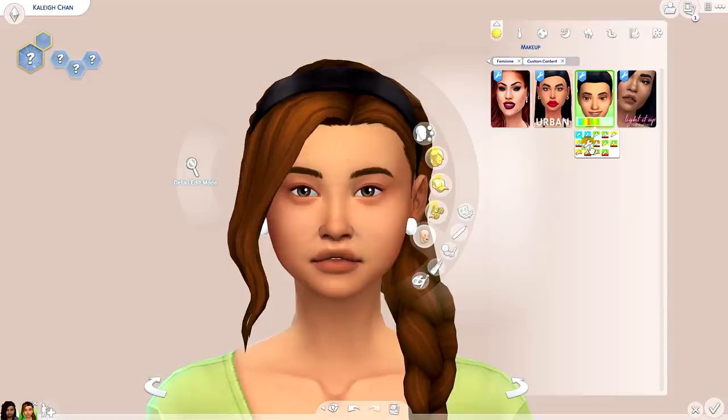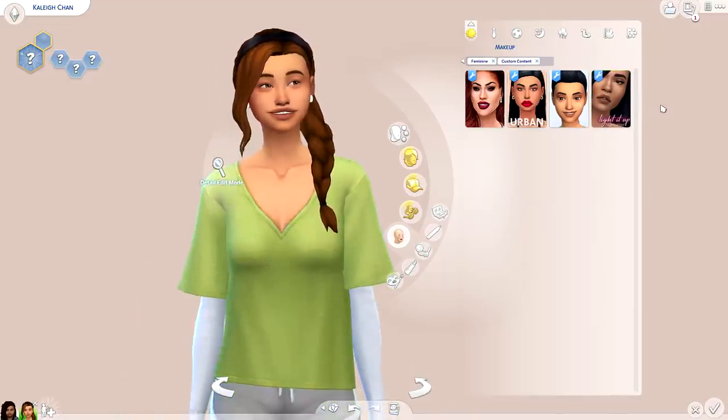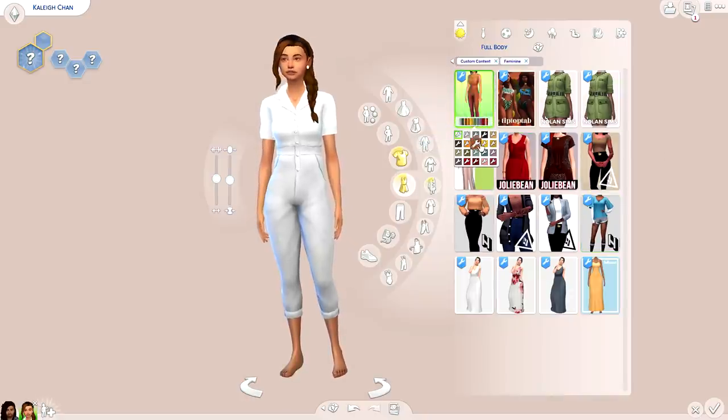I also downloaded some plugs in various shapes and sizes — earplugs, to clarify. Makeup-wise, I grabbed a wrinkle set detail so I can add some aging into my sims. When I use particular skins it just washes them out and you can't really define their age — there's no sign of aging at all. So that fills that gap nicely.